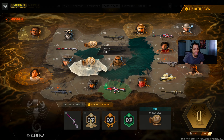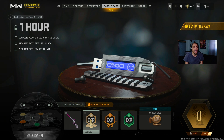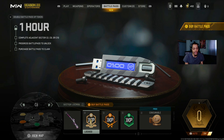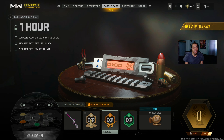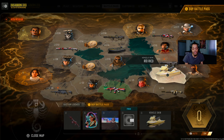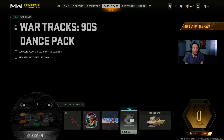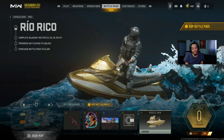C6 right here - we got the Lockwood Mark II marksman rifle blueprint, a double battle pass token for one hour, double weapon XP, double XP for level up, and COD points. C7 - we got the Rabbit MG LMG, a calling card, and the jet ski PWC vehicle skin - that's for Warzone and DMZ.